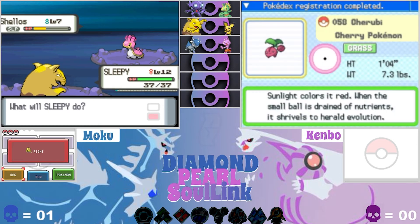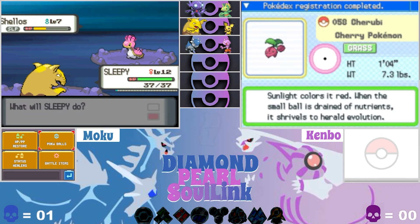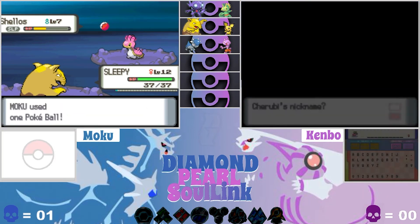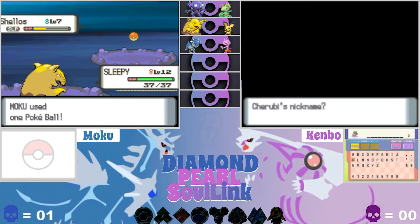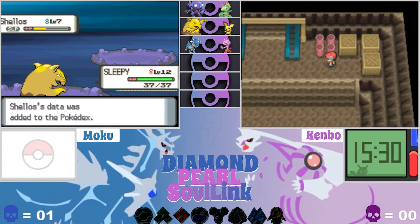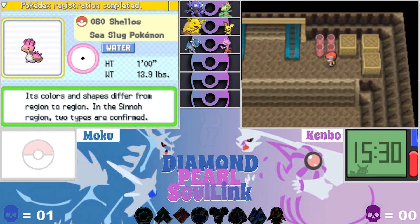Let's see — bag, balls, go. So what type is it by the way? Grass. So we have grass and I believe water — I'll double check with the Shellos, but I believe he's water. Yep, it does work — water and grass. So now we actually have another team member, which is really nice.